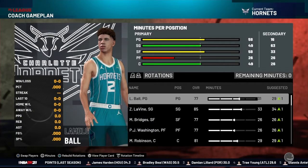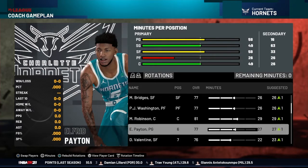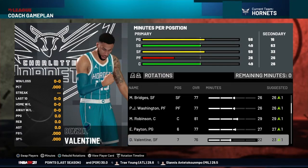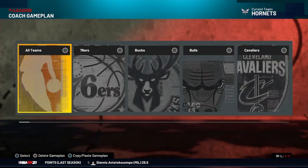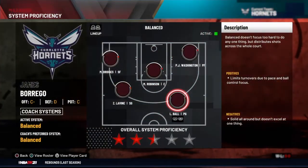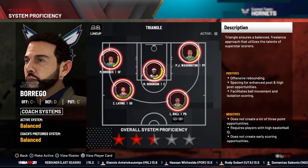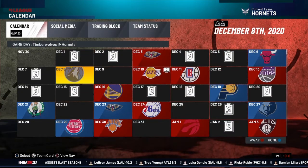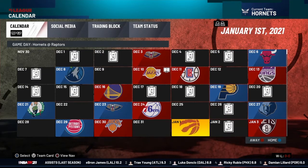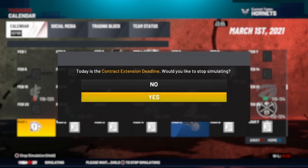Okay, this is what the team is looking like: Miles Bridges, PJ Washington, with Alfred Payton on the bench, Denzel Valentine, and yeah. The system proficiency doesn't fit really that well, which is kind of scary because this is actually the best way we play — system proficiency — so let's get simming.